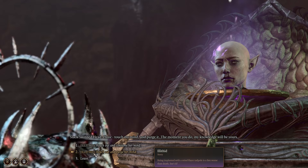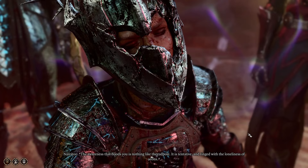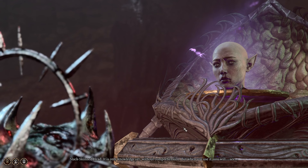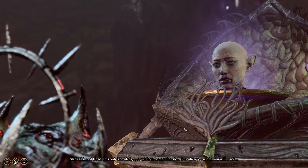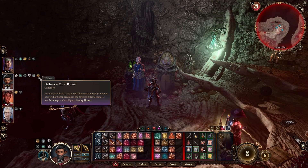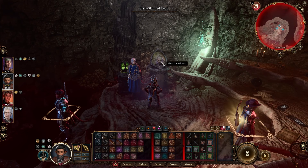So you've got a good and a bad option here. We'll go ahead and do the purge, which is going to get you the buff. The awareness that floods you is nothing like the tadpole — it is tentative and tinged with the loneliness of eons. It fades beneath your touch, but you feel something left behind. A fragment — it is only knowledge yet, without comprehension. But when you use it, you will see. And now we have the Mind Barrier buff, and this is permanent. If you talk to the head again it's pretty much nothing — just a vegetable now.